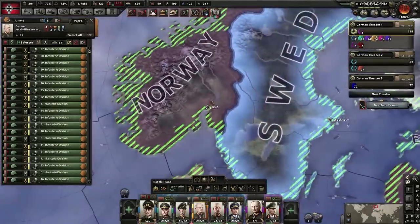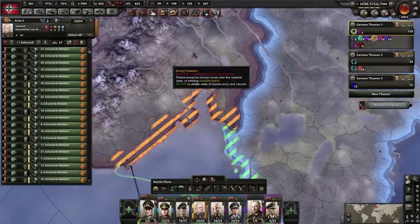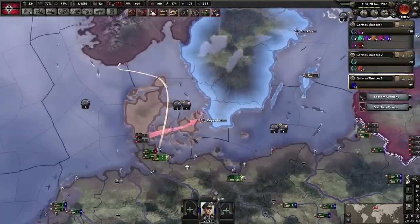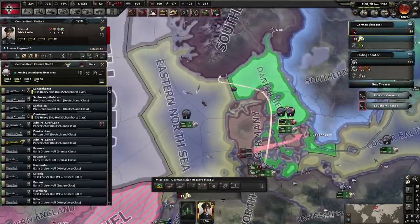Let's plan the naval invasion. It works similarly to before Man the Guns, but seems a bit more flexible about where you can drop your troops. I like to launch as wide as possible to land-grab as much land as I can. We need to make sure our ships are in the right position — we don't need them in the Baltic, just in the Eastern North Sea.